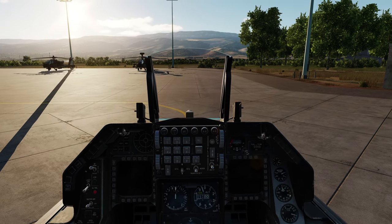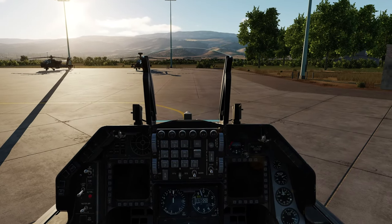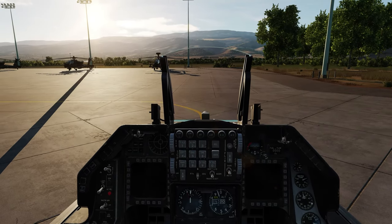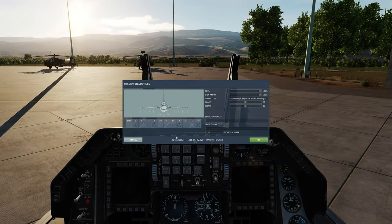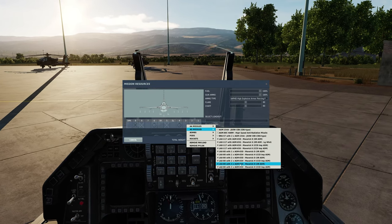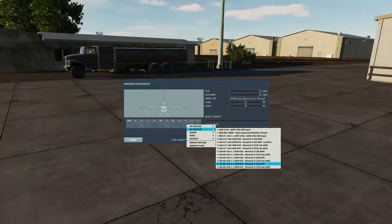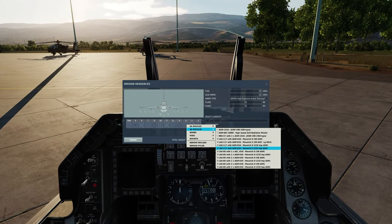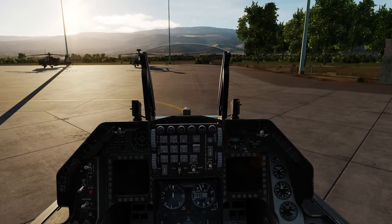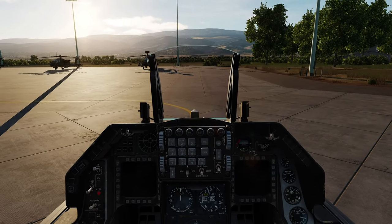They all work very similarly, except the H and K with the TV sensor cannot be used during the night, while the D and G variants with the IR sensor rely on heat being emitted from your target. The only difference between the large and smaller warhead is that you can take up to 3 of the smaller warheads on each wing — bringing the total to 6 — while from the larger warheads you can only take 1 on each wing. For most ground targets the smaller warheads are more than enough; the only use case I can think of for the larger warheads is going against ships.